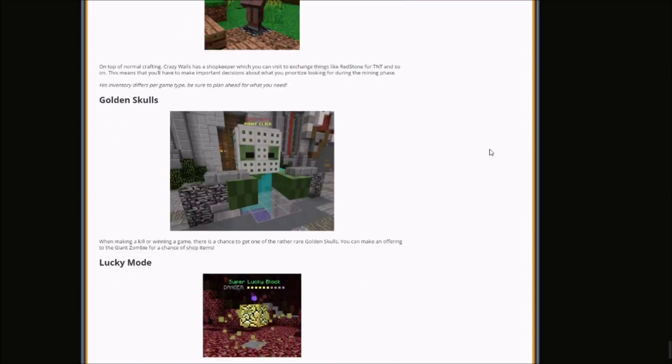The next thing is golden skulls. When making a kill or winning a game, there is a chance to get one of the rare golden skulls. You can make an offering to the giant zombie for a chance of shop items. So that's pretty cool.